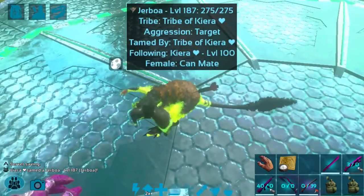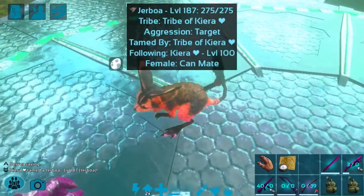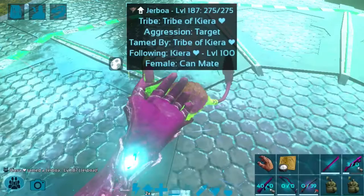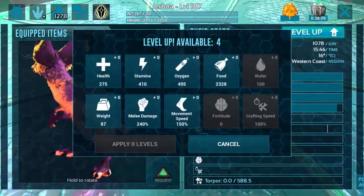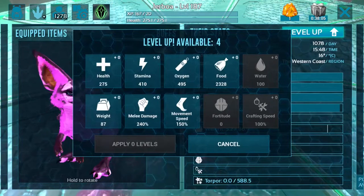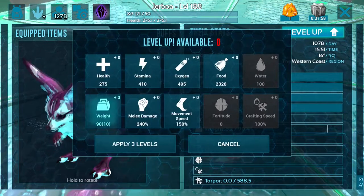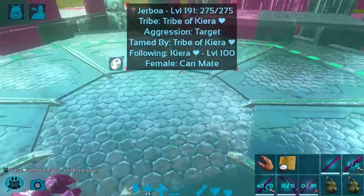Super adorable — and the dart is still sticking out of her! I'm just going to quickly make her a little bit pink because pink is amazing. She has a little level up too. As you can see they're not the most amazingly strong creatures, but they do have enhanced weight so they help you carry more stuff when they're on your shoulder.